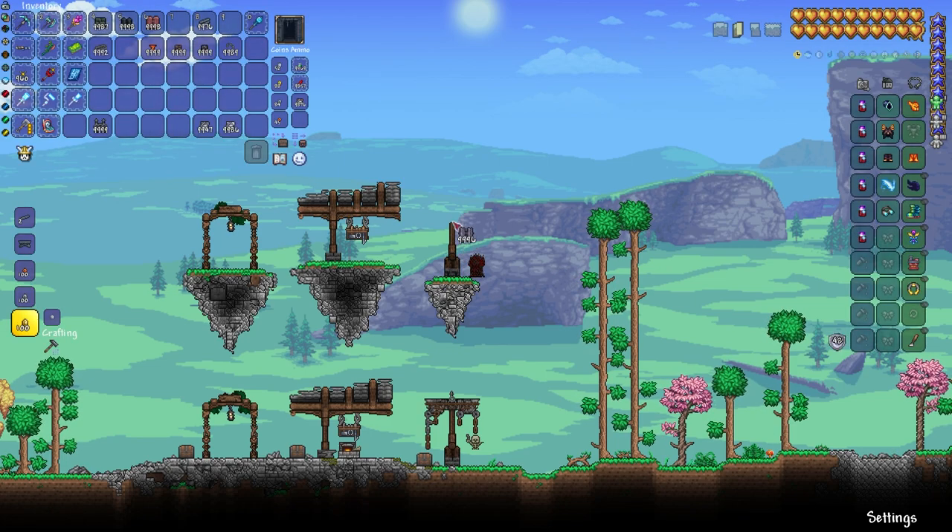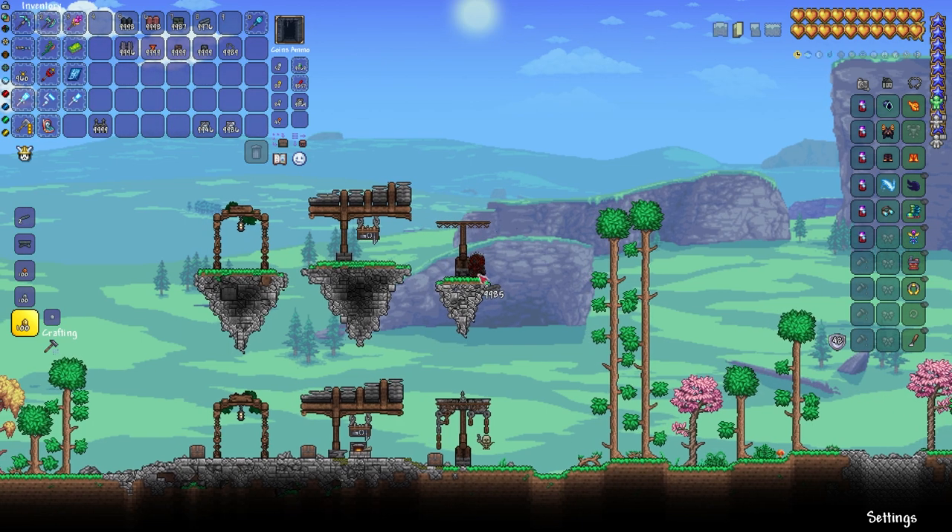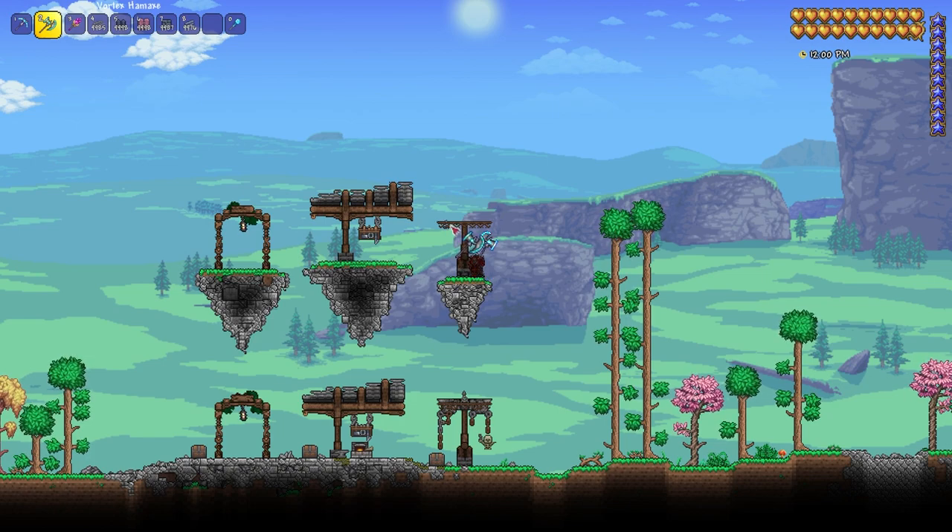Then you just want to place three going up like this. Then you want to grab your wooden shelves and you want to place them just along like this. Then you want to go ahead and hammer these ones — that one twice and that one once.